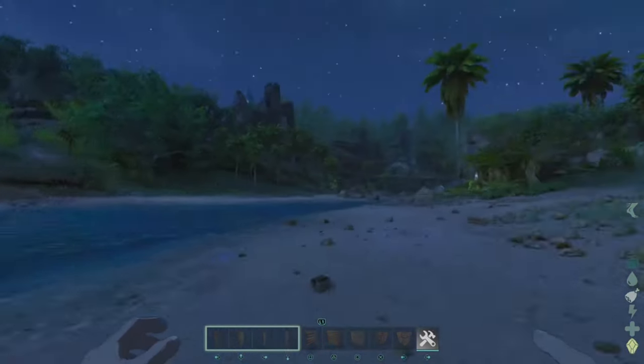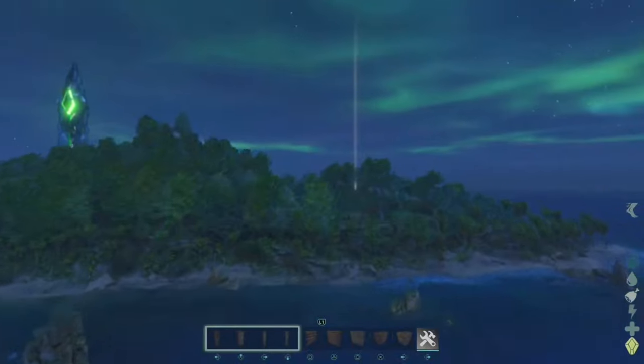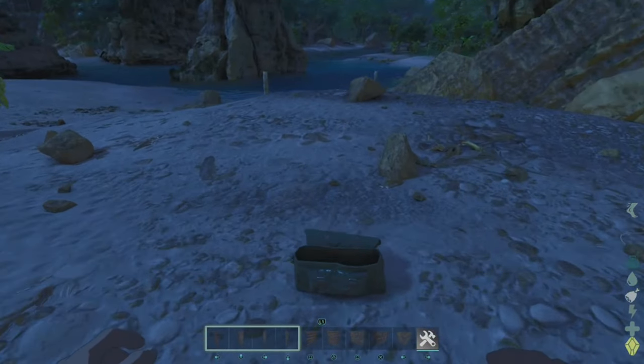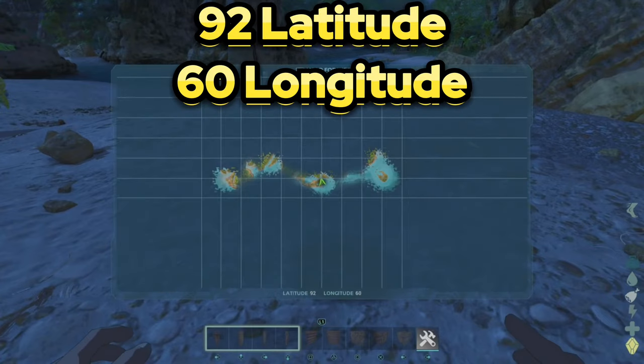The third note is located in South Zone 2, right next to what was formerly known as Stonehenge. It's on the small little hill in the area, and it's got a bunch of large rocks surrounding it. The coordinates are on screen.